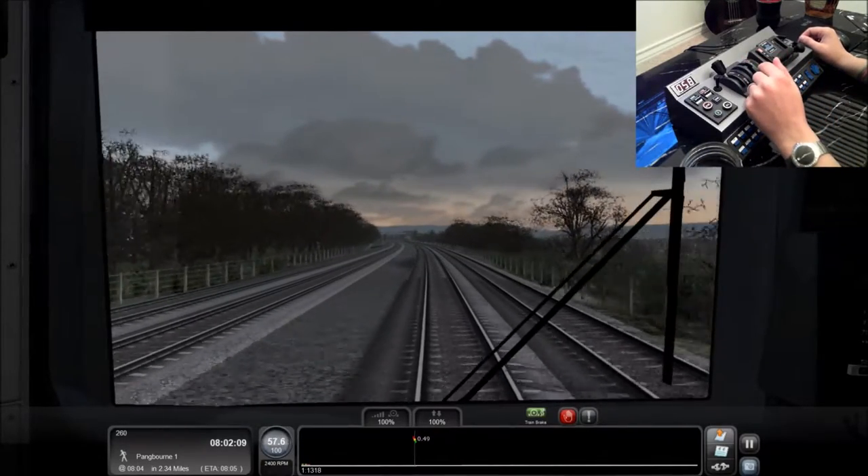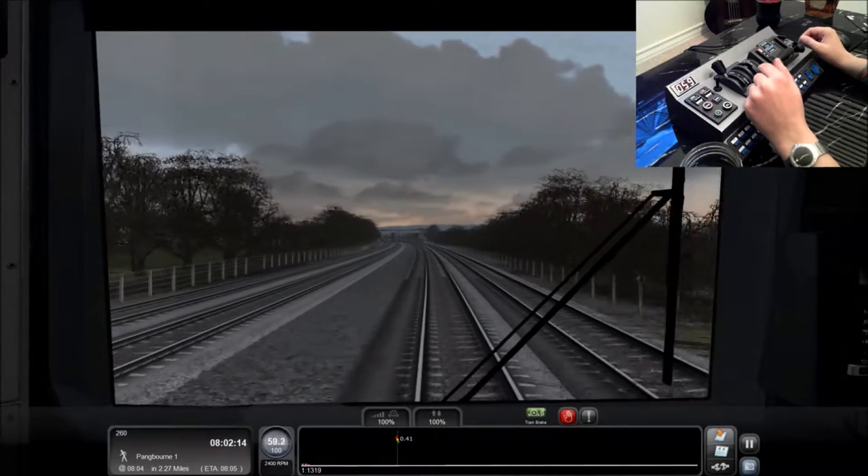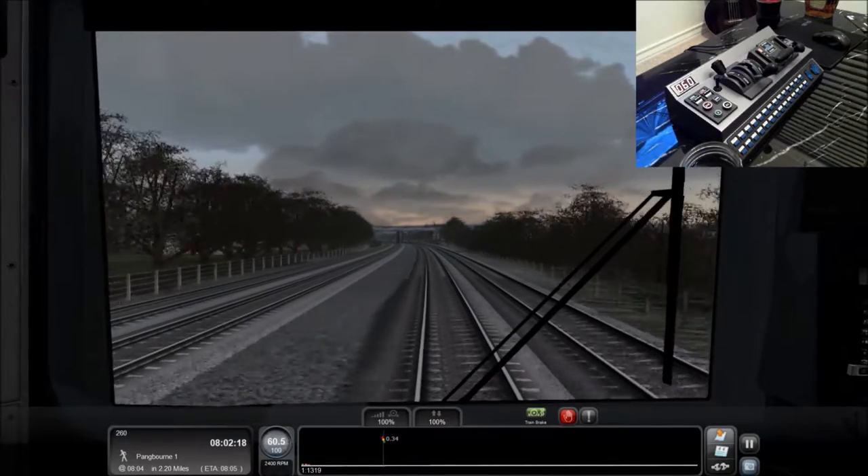I really like this route so far, especially with the announcements and the scenery — it's pretty good. I definitely like the cloudy weather. Next station is Pangborn 1. You can see our ETA is already a minute behind our arrival time, which is not good. I guess we'll find out if we arrive late here shortly. I really got to start braking a little bit later than I just did to make this work. Two and a quarter miles to go, so I'll just do full throttle until we get there.